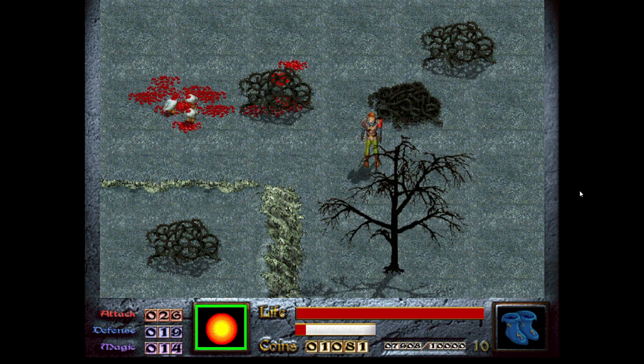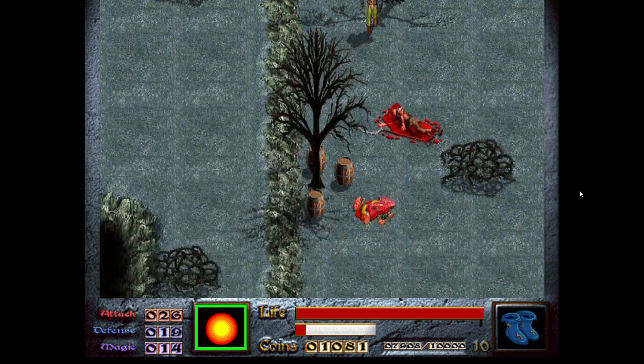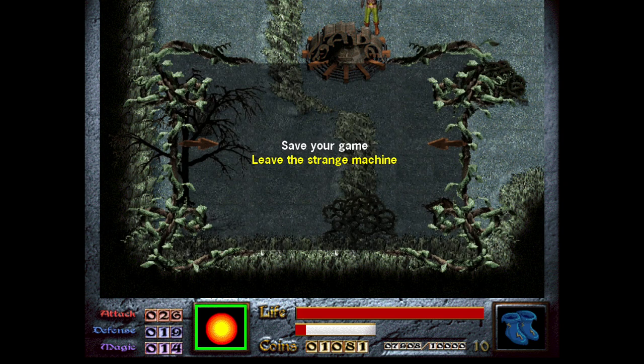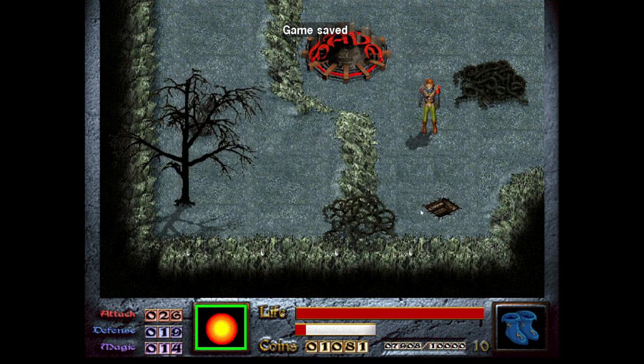We can go down south, and we'll see the barrels — there'll be little hearts in it, that's helpful. Keep going south and that's the save machine and this entrance in the ground is to our final boss. We don't want to go down there — not yet. As I said, we're getting very close to leveling up and we want to keep an eye on that before we go into a big battle.